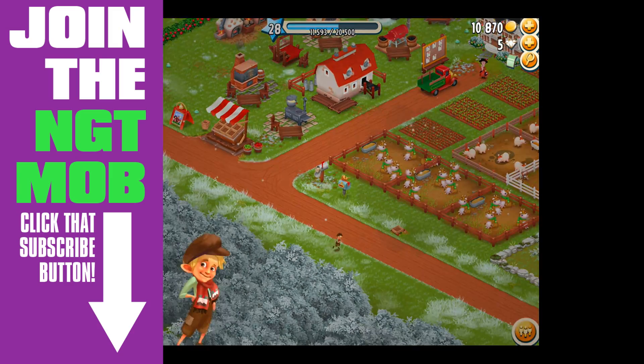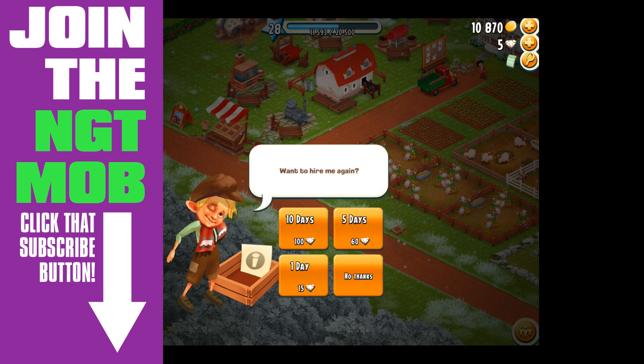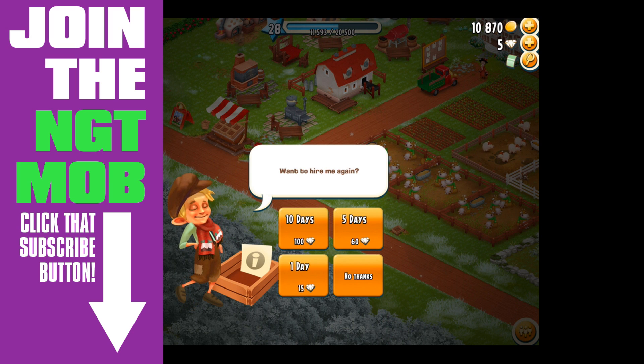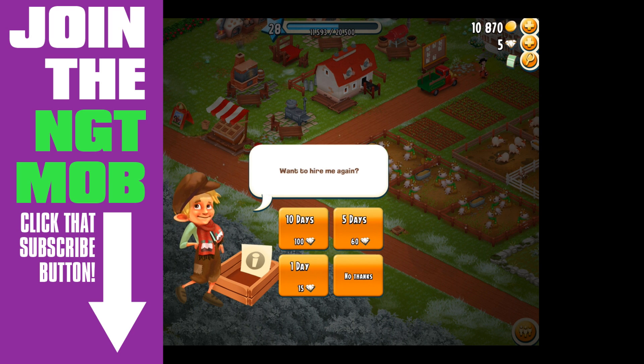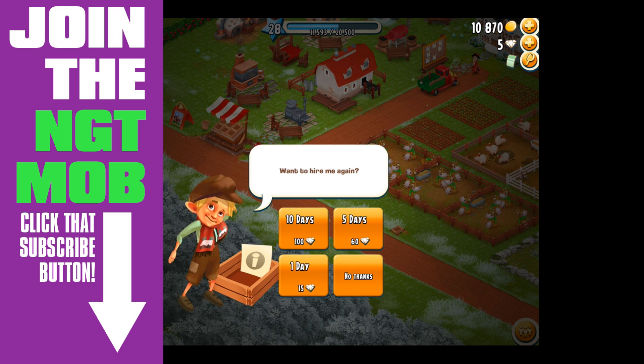We're back and this is my farm at level 28. There's Tom - he stays there and you can click on him. You can hire him again: 10 days for 100 diamonds, five days for 60 diamonds, or one day for 15 diamonds. It's pretty expensive. I haven't hired him again because it's too many diamonds, but he is very useful. I assume he still has the two-hour cooldown even if you hire him for a day.